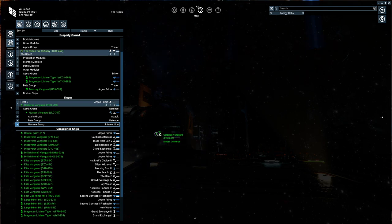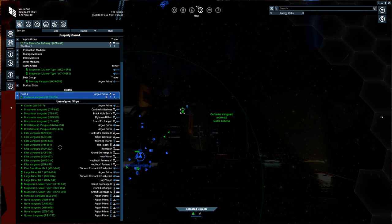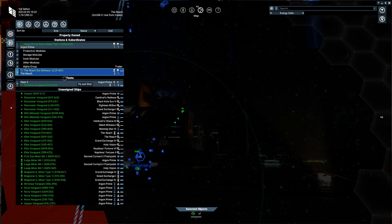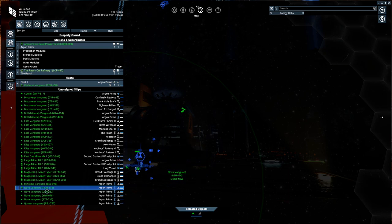The Quasar Vanguard is the alpha group of the Cerberus, so it stays with it while the other ships catch up. Another good thing is that none of those ships appear on your unassigned ships list anymore — unassigned ships are simply ships not assigned to a fleet. It tidies up your screen considerably. You can drop everything down — stations, fleets — and see them at a glance. It'll tell you the composition: one medium ship, five small ships, even though the heavy fighter is technically still classed as a small ship.